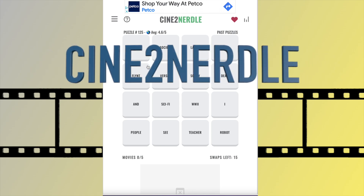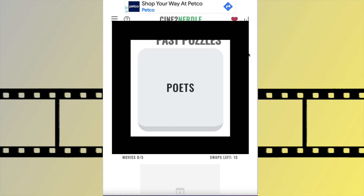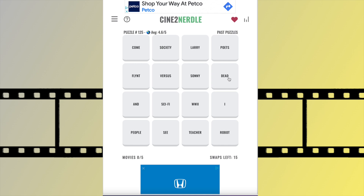Today I'm playing Cinna to Nurdle. This is a Wordle-esque game where you are trying to solve for four or five movies. The board has 16 blocks on it, and each block has a word, a phrase, or a name. When you line four of these blocks up together, it represents a movie.